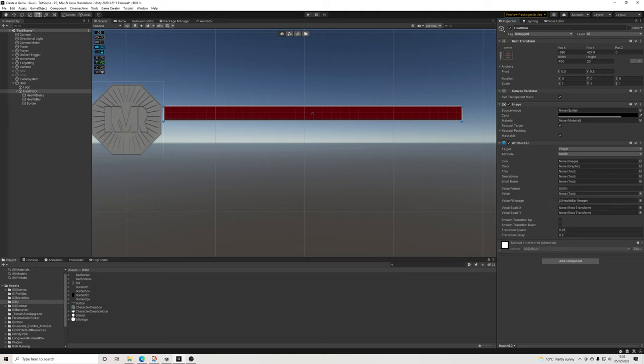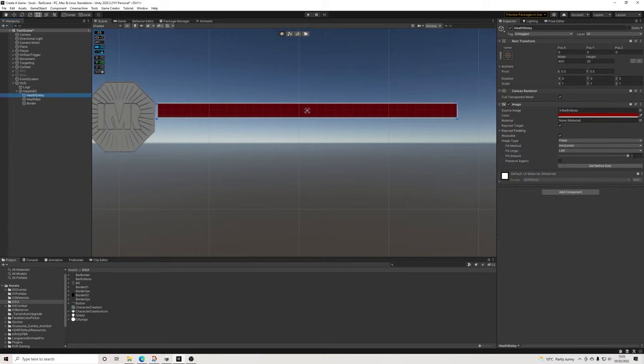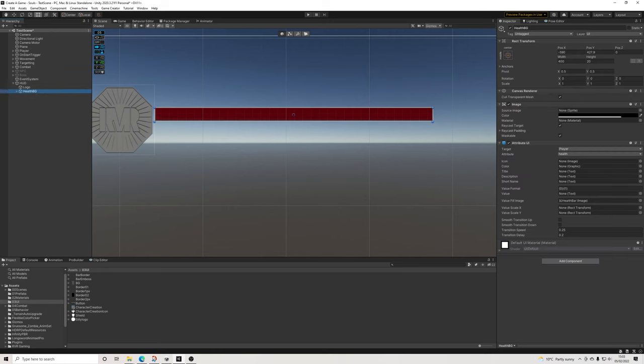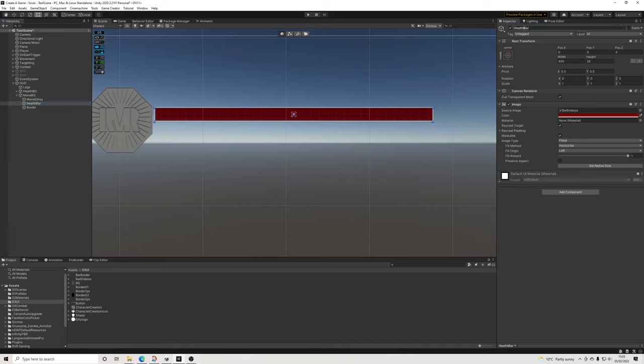We'll need a couple of elements here. So Attribute UI — player health. We'll drag in the health bar in a value fill image, and that's it. I don't want to get any color from this. Just like the Souls games, I don't need there to be an actual number text. We've done that in previous videos for the boss battle if you want to do that. Then when it comes to the delay elements, we simply need to drag in the delay in its own fill image. This is what creates a small delay when your health drops off.